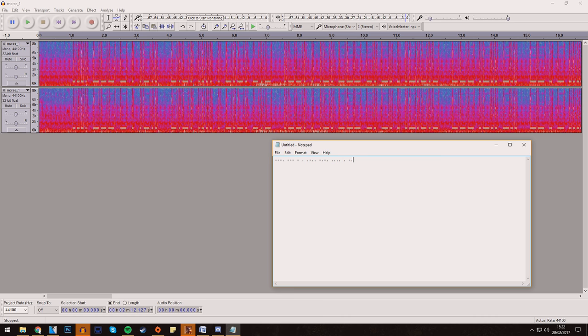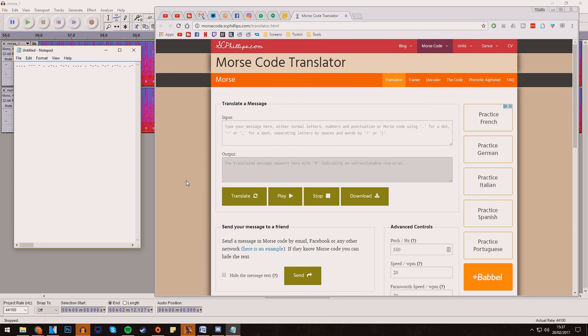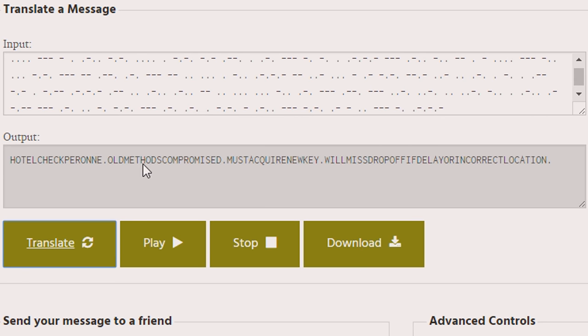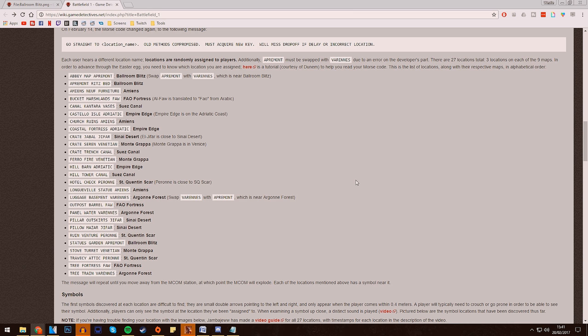Once you've got that Morse code typed out, you then need to decrypt it. Linked in the description is a Morse code translator. Copy your message into the translator and you should be presented with a message. Mine read: Hotel, check, Perron. Old methods compromised. Must acquire new key. Will miss drop off if delay or incorrect location. Now this may be different to your own message, and this is the point where your journey to completing this easter egg will be unique to you. Where I was told to go to a certain place, you might be told to go to one of 27 other locations on the maps in Battlefield 1 to find your next clue.